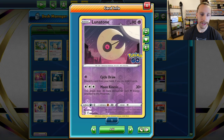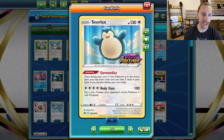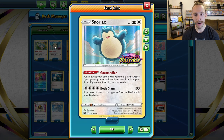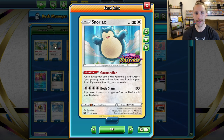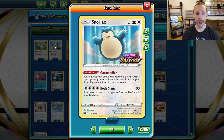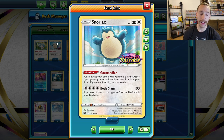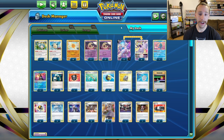Lunatone and Soul Rock are the core, and then you have your supporting Pokémon. We have Snorlax Gormandise. I like to use Snorlax Gormandise at the very beginning of the game so we can play all the cards in our hand and drop to seven with the ability. Remember that when you use this ability, your turn ends. You can also use Snorlax later in the game.